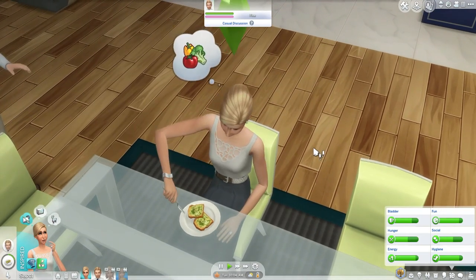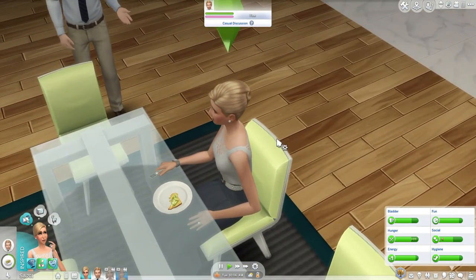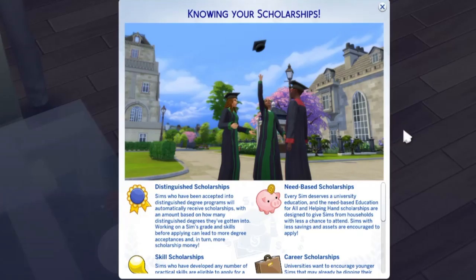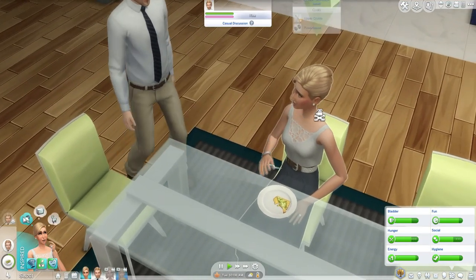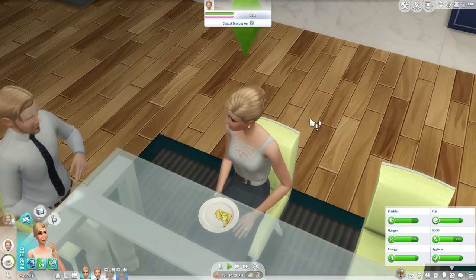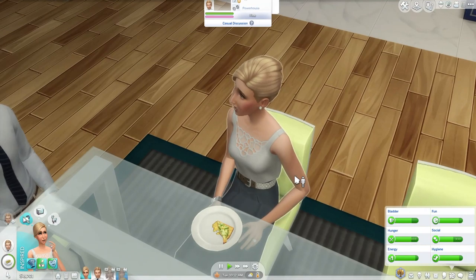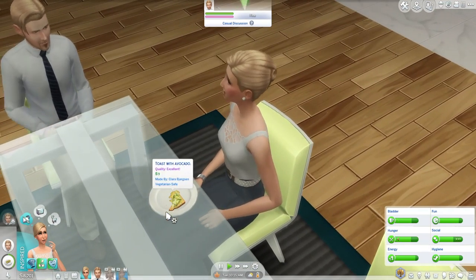We actually already have avocado on toast in the game if you have Discover University, but it's only available in the cafeteria, I'm pretty sure. So that's a little annoying to get to in my opinion. But yeah, if you have that expansion pack you'll have it in your game, but I'm pretty sure it is only available in the cafeteria. So this is still a good thing to have.